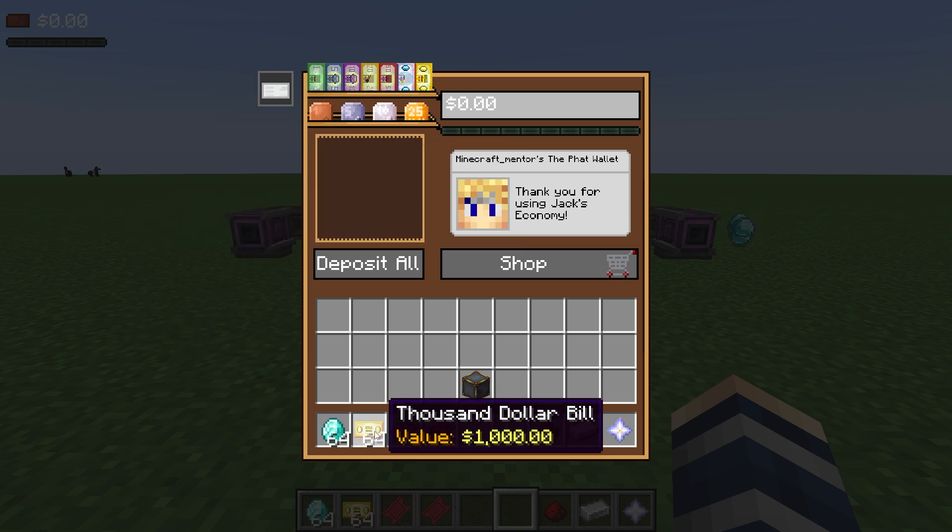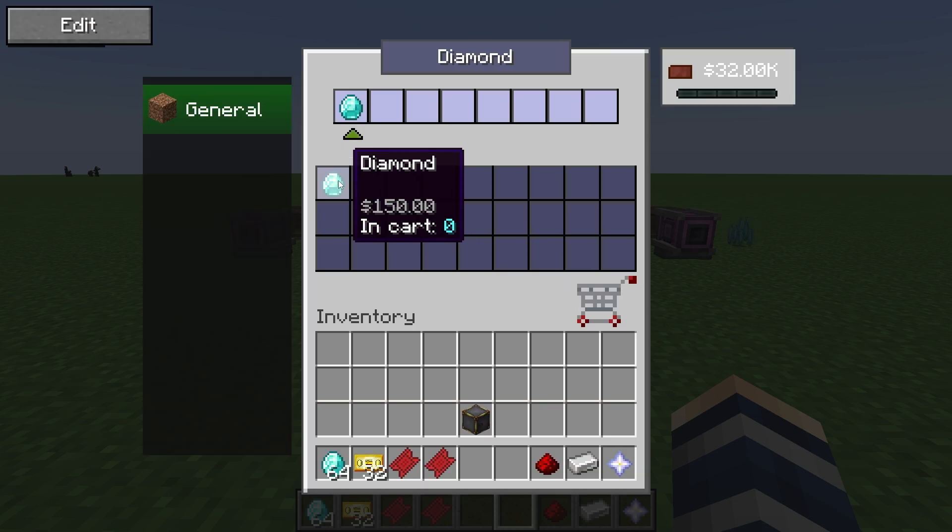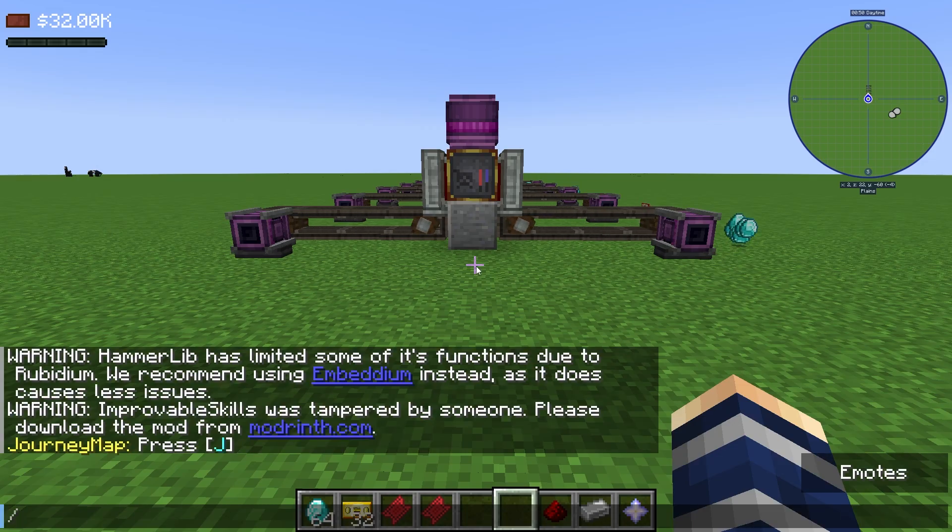We're going to put in a few thousand — let's do 32,000. So we've increased our wallet by $32,000. Now we can actually spend money in the shop. We can click the shop here, or the other option is to type in 'admin shop'.